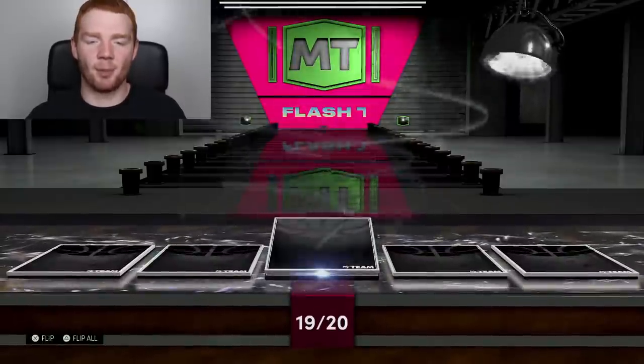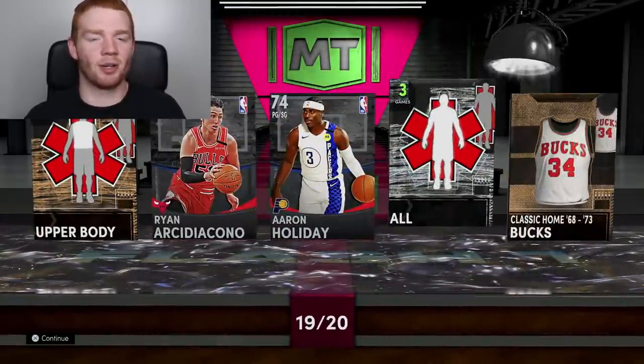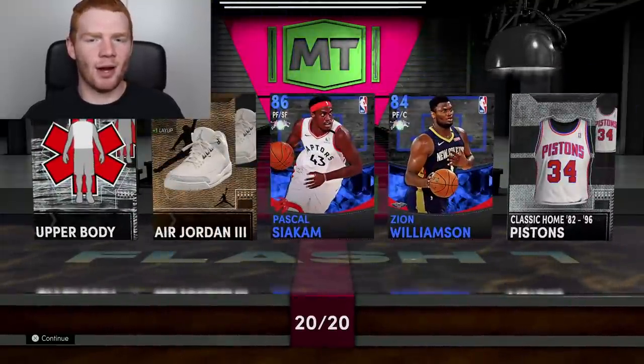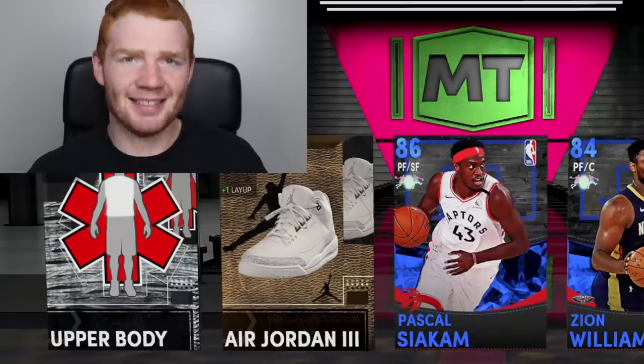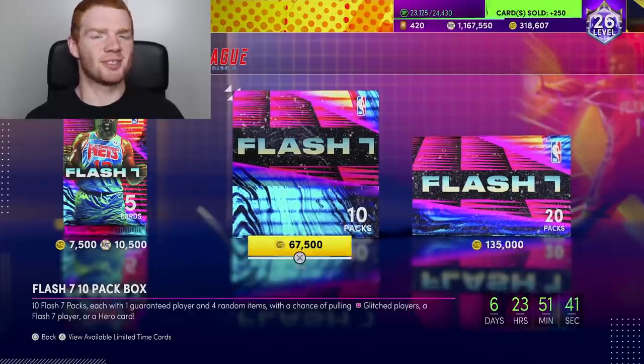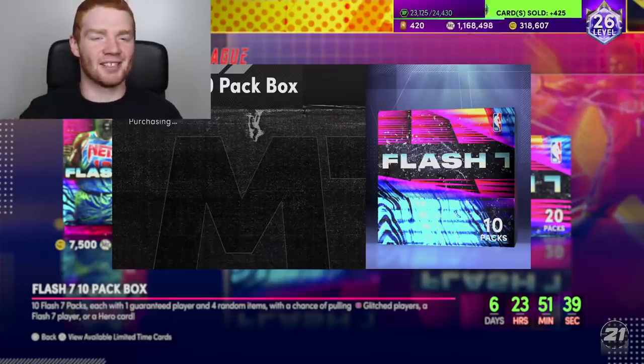I reckon in this box I pulled the most bronzers I've ever pulled in a pack opening, and it's probably one of the worst boxes I've opened. We got one amethyst and one ruby — that's it. I'm quick selling the whole thing. To say it was a slow start to the pack opening is an understatement.